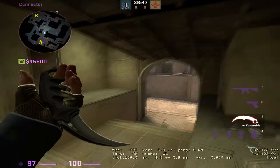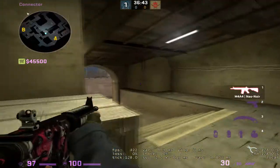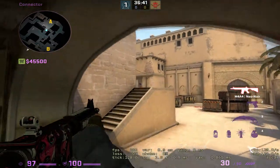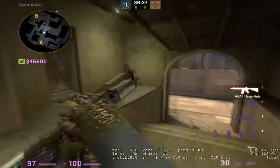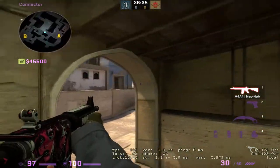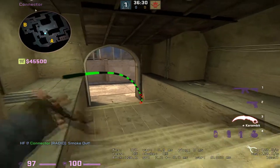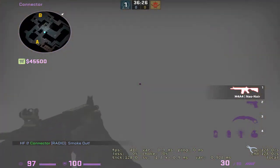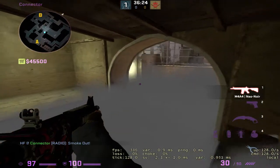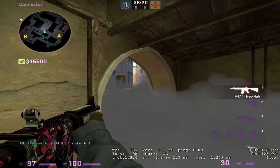In a 1-1-3 setup, when you're the sole connector player, you don't have to worry about palace. You can hold an angle here watching underpass, you can peek here watching top mid. You can smoke yourself off by aiming in that corner and right-clicking, and you can still see underpass fairly well. They can't see you. You can see top mid fairly well and they can't see you that well either.